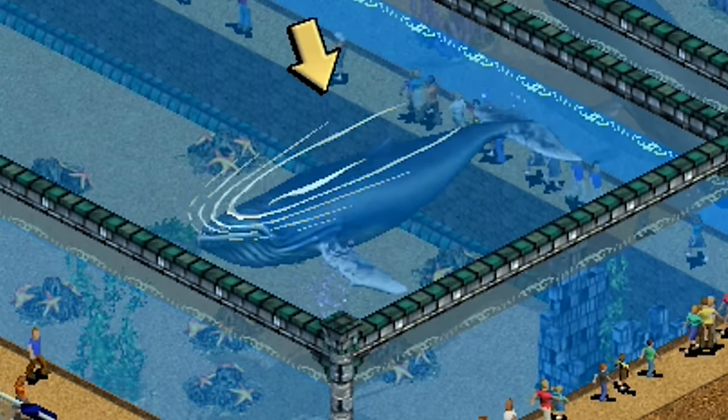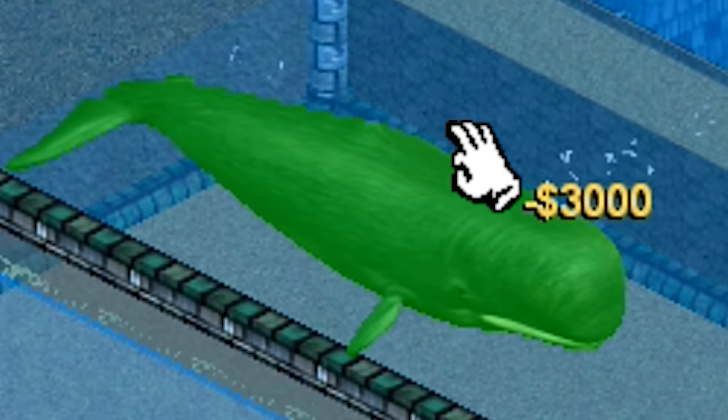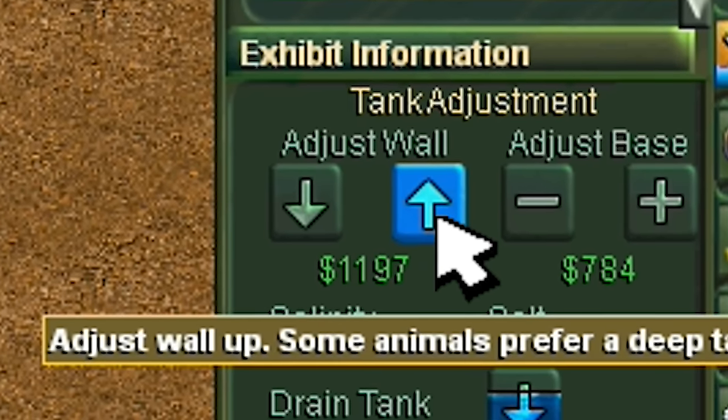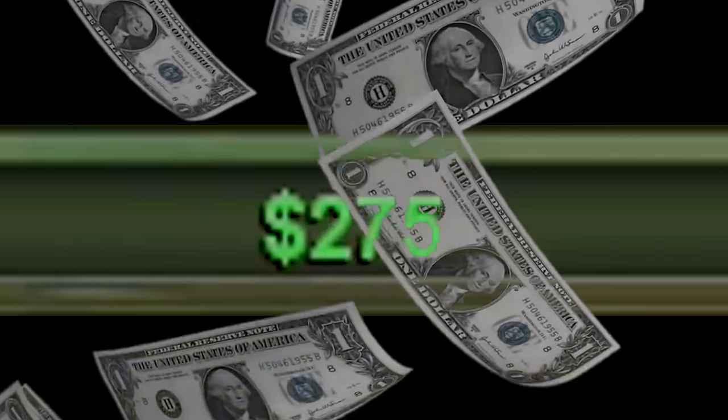Now because Bumby the humpback whale was so easy to take care of, I thought, why not get a sperm whale? It's a thousand dollars cheaper, it must have around the same needs — no, it was terrible. I had to keep making the tank deeper and deeper. Every time, this cost me thousands.